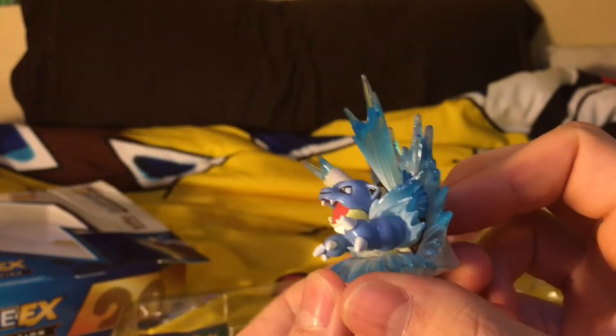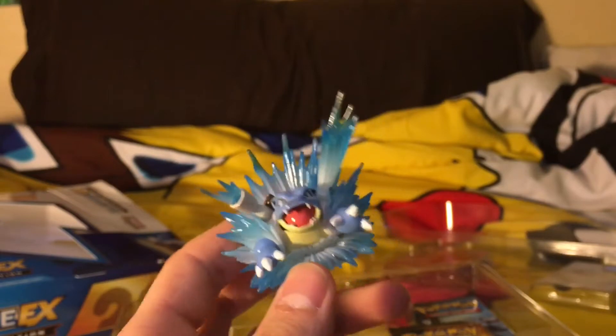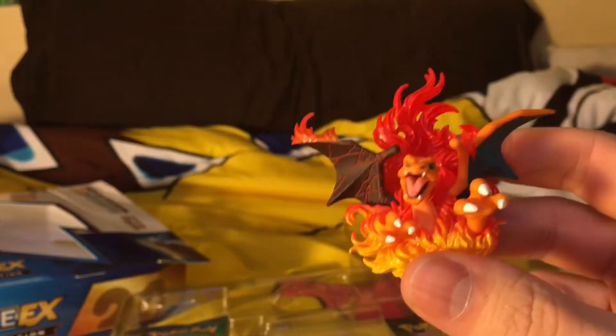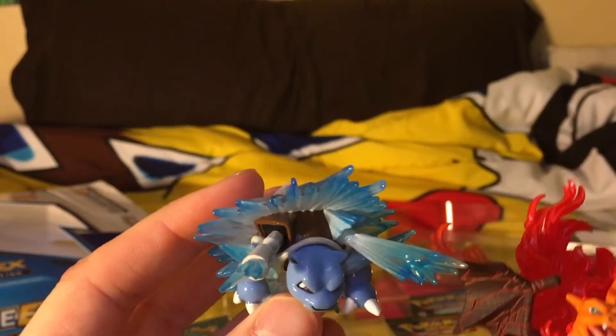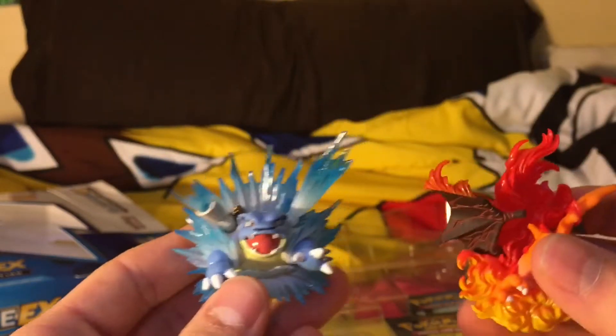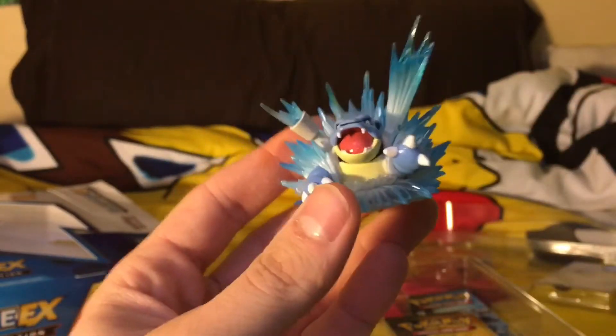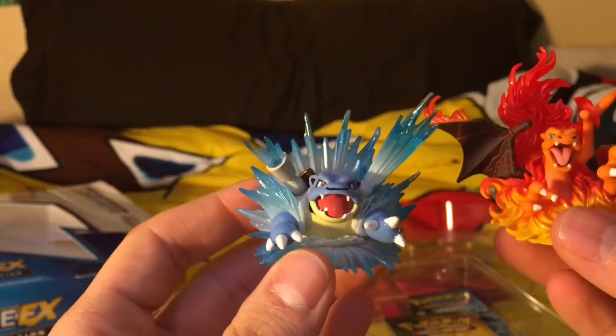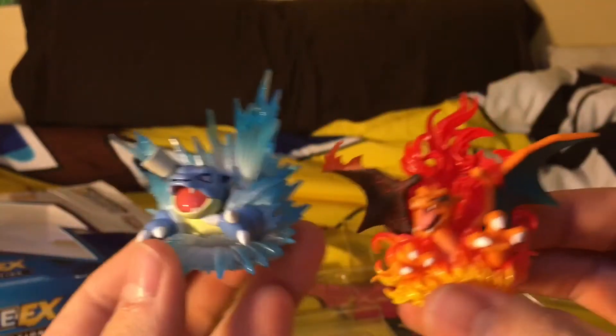So we got Venusaur, Charizard, Pikachu, and Blastoise packs. We also have the Blastoise toy. Like the Charizard toy - here's the Charizard toy right here - Charizard has a charred wing, like his wing is damaged. Blastoise is missing a pump and the shell part on one side, and it's like spewing out uncontrollably. I'm curious to see what the Pikachu toy looks like. They're also like half in their element, which is pretty cool. I really like the colors of the water on Blastoise.